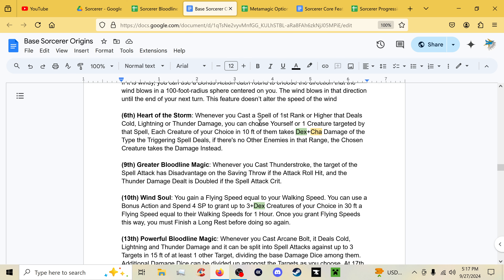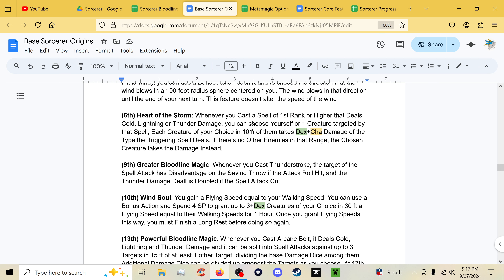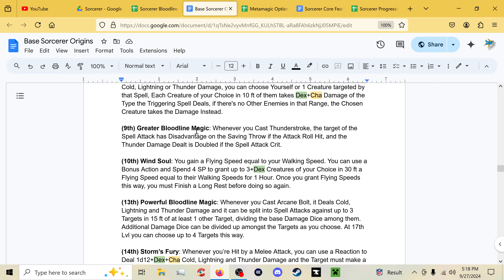The key change to Heart of the Storm fixes a major issue: Storm Magic sorcerers are not all about being up close and personal anymore. You can now choose creatures around the target of the spell — for example, casting Chromatic Orb for lightning damage also deals that lightning damage to creatures within 10 feet of the target instead of requiring you to be nearby. So it's not the old version where you needed to get up close without any defensive upgrades like Dragon Magic has.